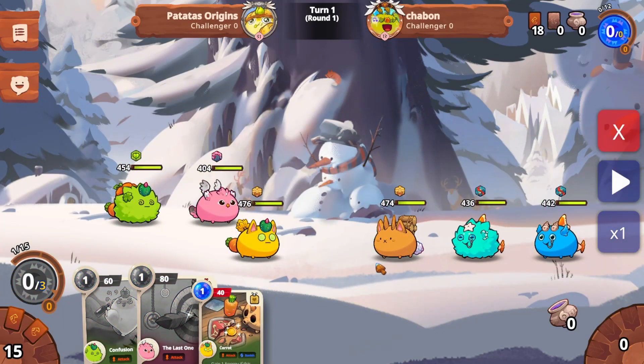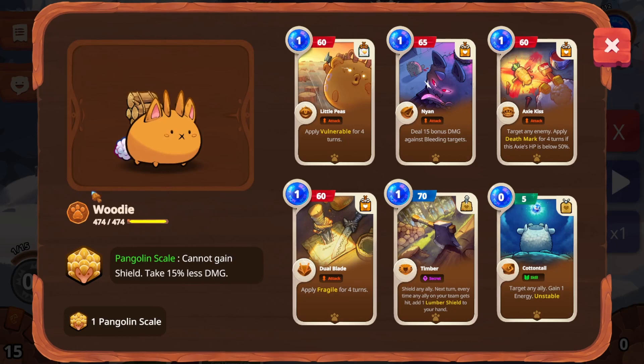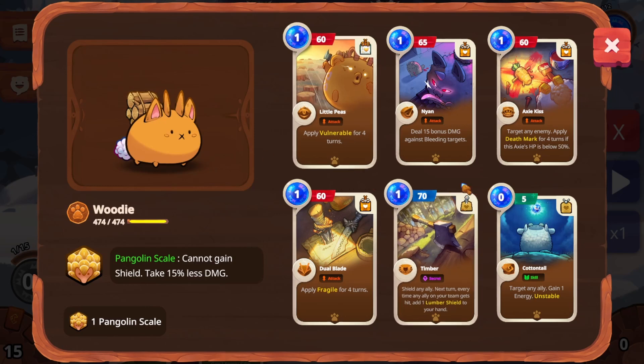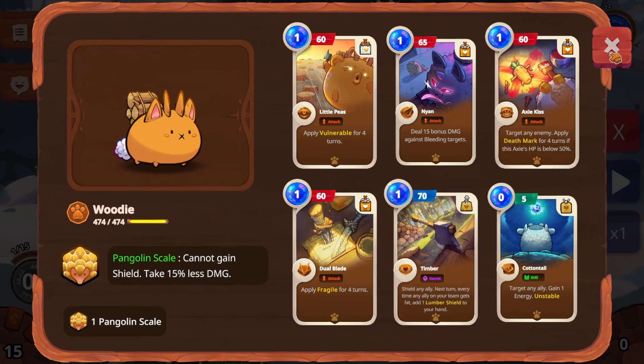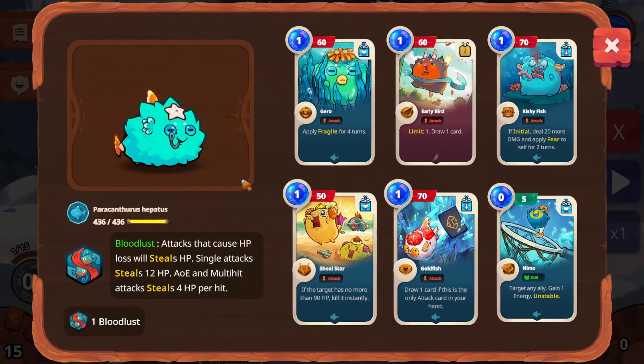Alright, let's check out his Axie. So his frontliner is Hoodie. Meron siyang Timber sa likod niya, no? But in this case, dahil meron siyang Pangolin Scale, I don't know about that Timber. Makakaipong pa rin siya ng Lumber Shield but it won't do anything dahil hindi siya pwede mag-shield, right?